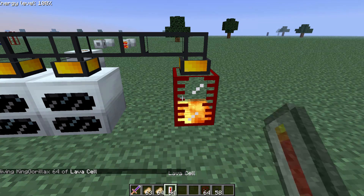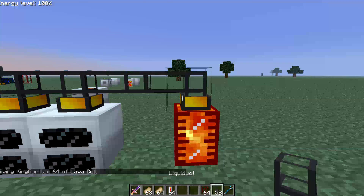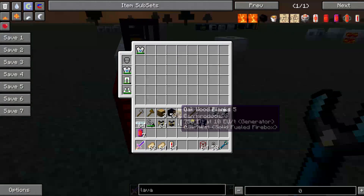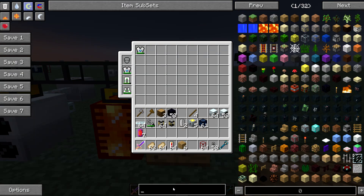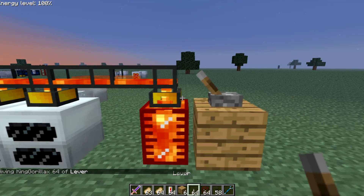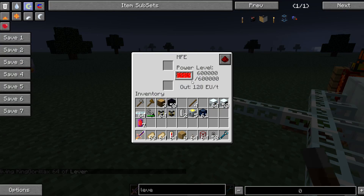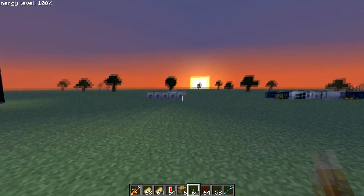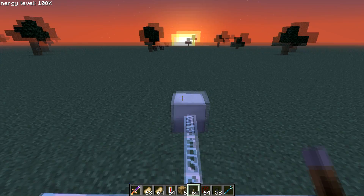We can use these liquid ducts — just whack this one with the wrench because it's outputting, so it'll input into these. Just add a lever and yeah, these will get lava and turn it into power. That's how you use those — it's the same thing for the thermal generators: you put lava in and it'll make energy.